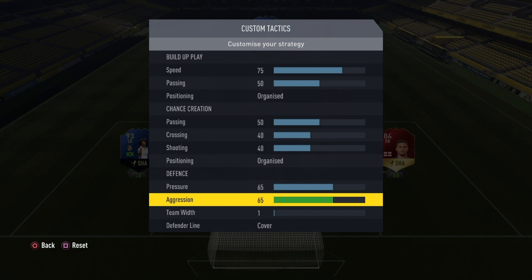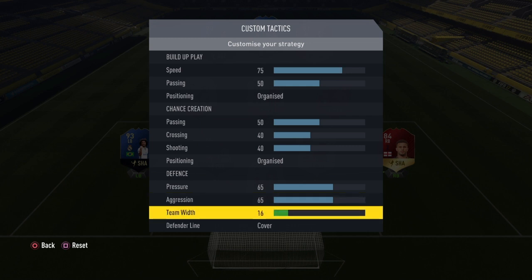The final number is team width, and I believe this is another one you should never change. There is no reason to change it any higher or lower than 50. If I reduce it from 50, people start getting up my wings. If I increase it from 50, people start getting through the middle. Just leave it on 50 — it's perfectly fine and balanced.